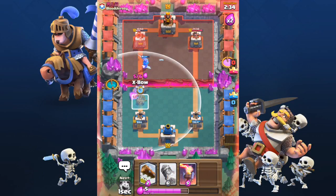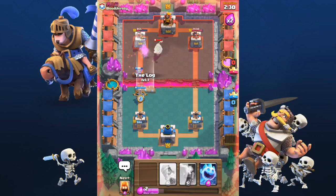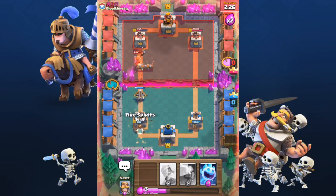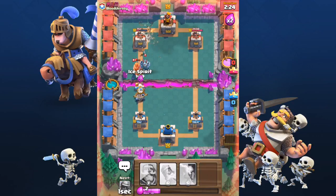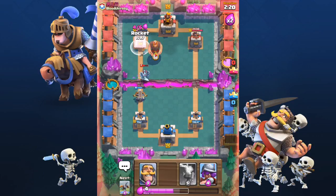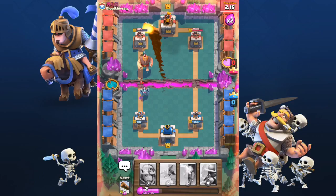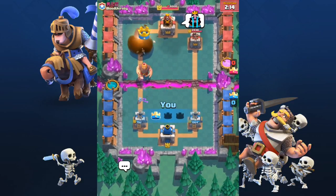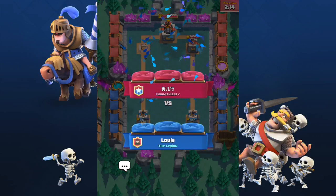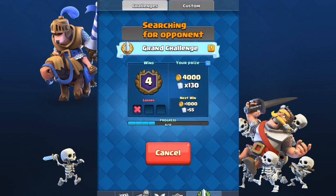When you hit a part of the game where you're using less Elixir to defend your X-Bow than your enemy is using trying to kill it, you just have to keep on going. This is the fun part of the X-Bow deck. But before you can get to this part, you have to play defensive and get an Elixir advantage. In my opinion, the best defensive tower for an X-Bow deck is the Inferno Tower. When you look at all the offensive cards, you can counter them easily and not lose any Elixir. In fact, it's only the Hog Rider that you will lose 1 Elixir against.